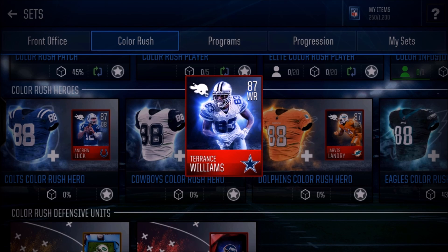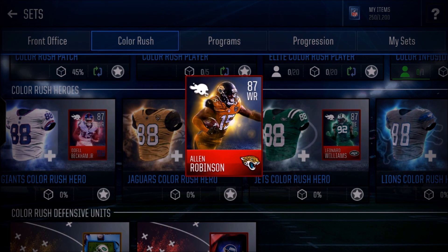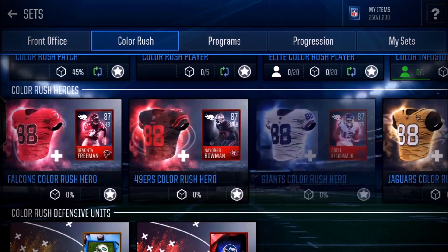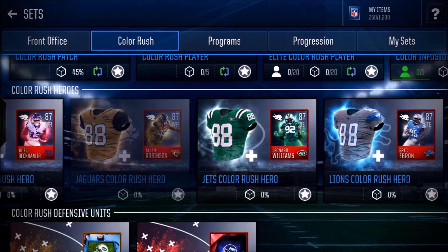Jarvis Landry is small, not very good — just don't pick up Jarvis Landry. Coming in at number two for best slot we have Allen Robinson. You could use him as a big receiver like AJ Green, but I feel like that 81 awareness and 81 catch might not be good enough against really good defenses. That's why I like him in the slot — 87 speed and 90 acceleration makes this card absolutely beast in the slot. If I were picking up a wide receiver I'd probably go with Allen Robinson, plus he's got that sick Jaguars Color Rush jersey.